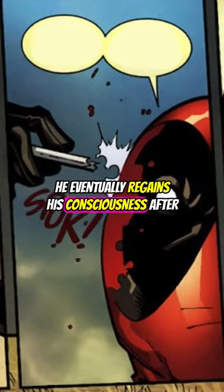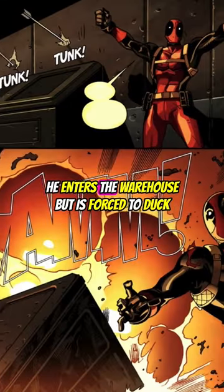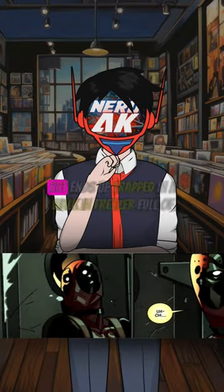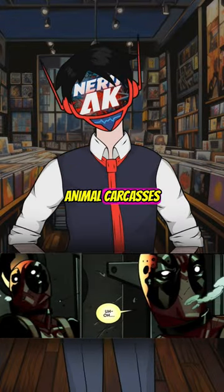He eventually regains his consciousness after removing the arrow from his head. He enters the warehouse but is forced to duck for cover from Bullseye's arrows. He tries to escape but ends up trapped in a walk-in freezer full of animal carcasses.